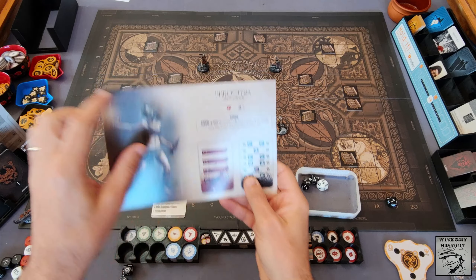Once done, place the resolved AI card in my discard slot on my monster management tray. The primordial round ends and the Titan round begins. During the Titan round I can take my turns in any order. Each Titan's turn consists of a movement and a combat action — you can do those in any order. These all have a speed of five.